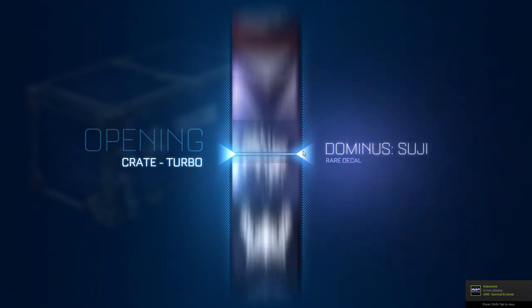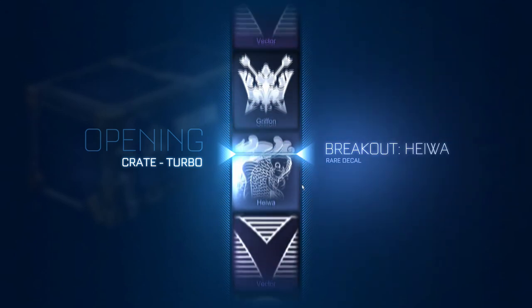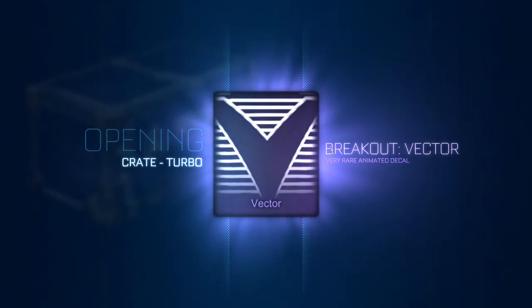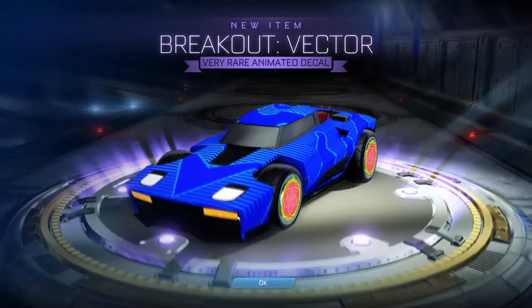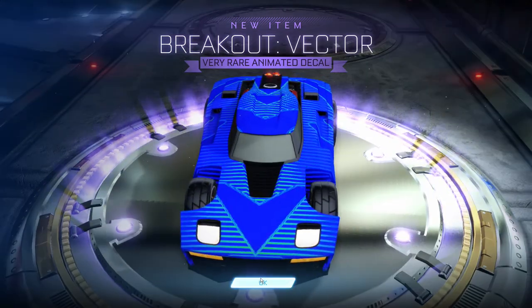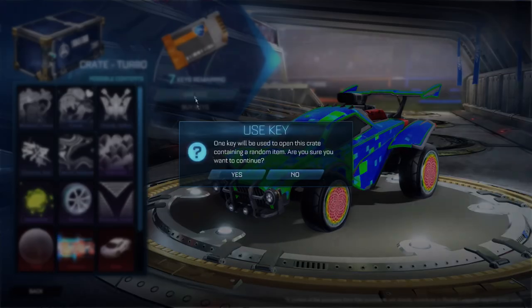We're flying through it because we haven't gotten much except for the Zombas. I'm okay with the vector — even though one more tier down would have been great. If you look really closely, it's got this maze-like decal in the arrows, and then the arrows running down it are pointing the other way. It looks cool — I'm not mad at that at all.